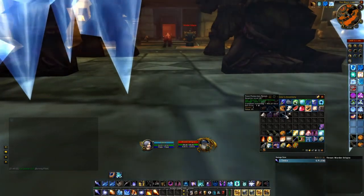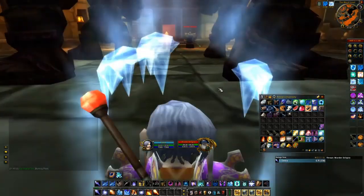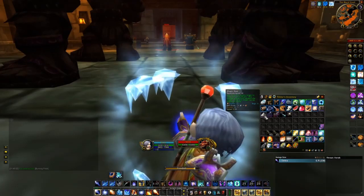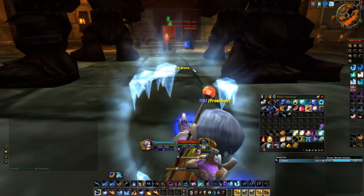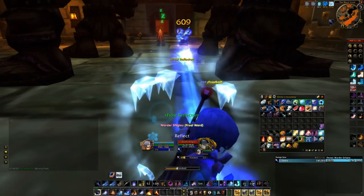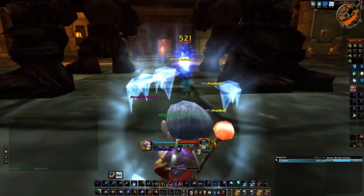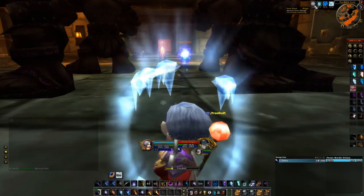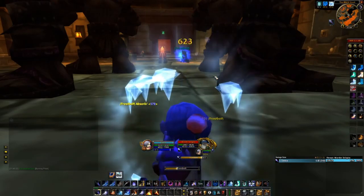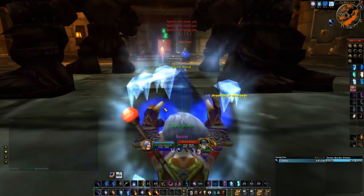I'm using a frost reflector for this fight because it makes it a lot easier to have him kill himself. If you need to, you can pop your frost protection potion. I'm going to dust the dog so he sleeps, and then it's basically just kill the boss as fast as possible. As you can see, I pop a reflector and he starts to kill himself for 5 seconds, so it's a really easy fight. The hard part is actually the dog because he hits really really hard, but you can kill him by just constantly keeping him slowed and keeping him in Nova, and you should be good.